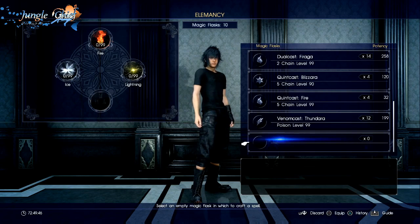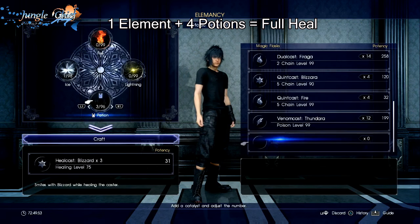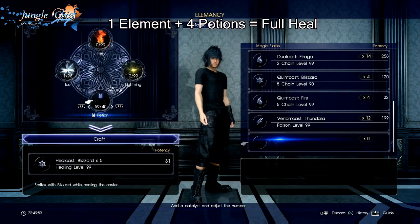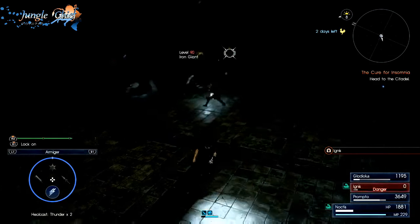Next, you'll want to make sure to make Heel Cast Magic. The easiest way to do this is to combine one of any element with four potions. Heel Cast acts pretty much like using a high elixir — this is a nice workaround to the no-items rule of A Menace Sleeps Beneath Castle Mark. And these can be mixed while you are in the dungeon, so if you need more you can always go back to your Elemency tab.